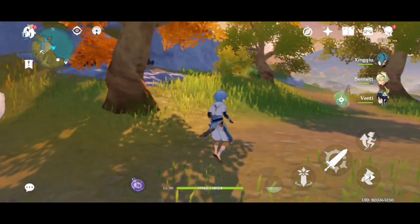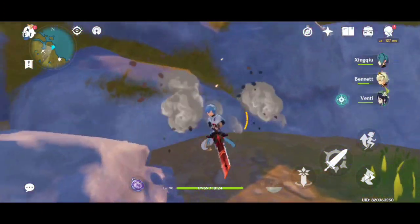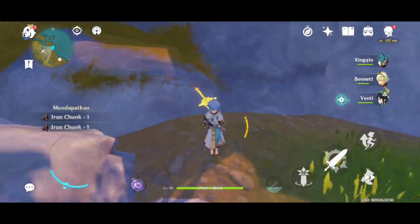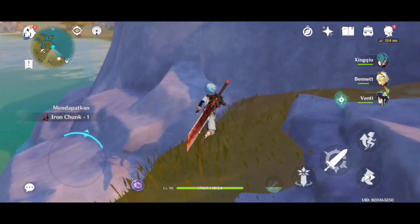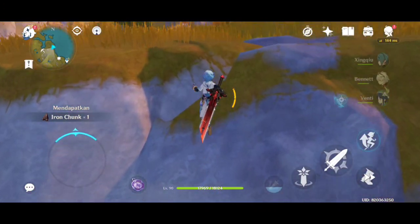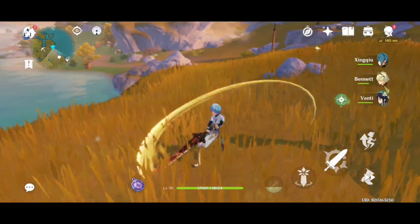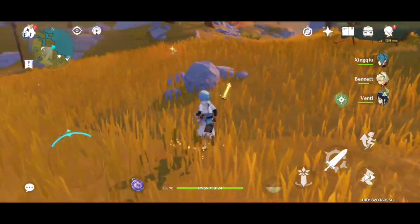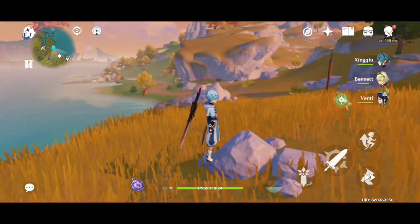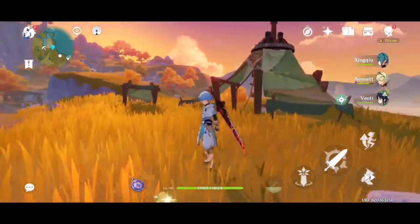Ada yang namanya claymore. Ini cocok sekali untuk mencari batu, buat nambang, cocok banget. Hantam langsung rontok batu-batunya, guys. Jadi biasanya karakter-karakter yang pegang claymore gerakannya lambat, nggak selincah sword karena emang berat. Tapi untuk attack-nya juga sangat kuat, guys.